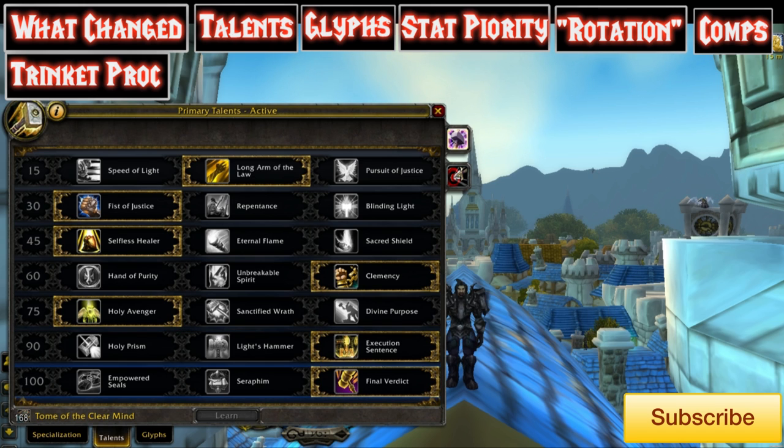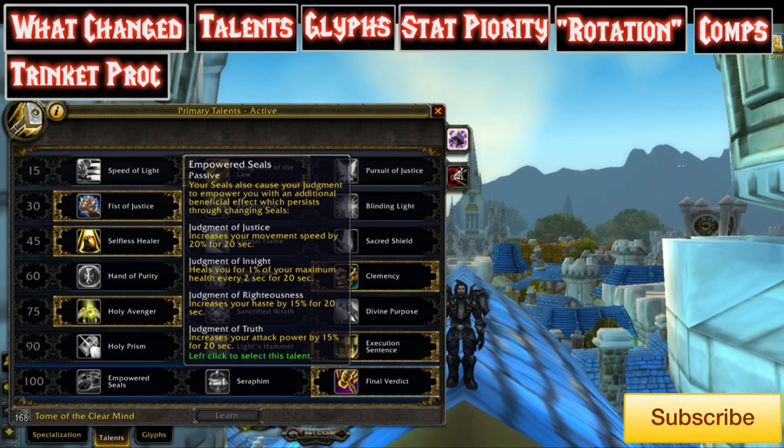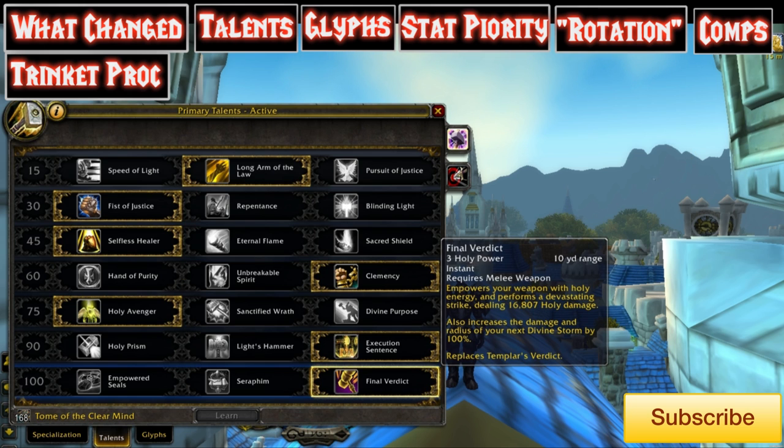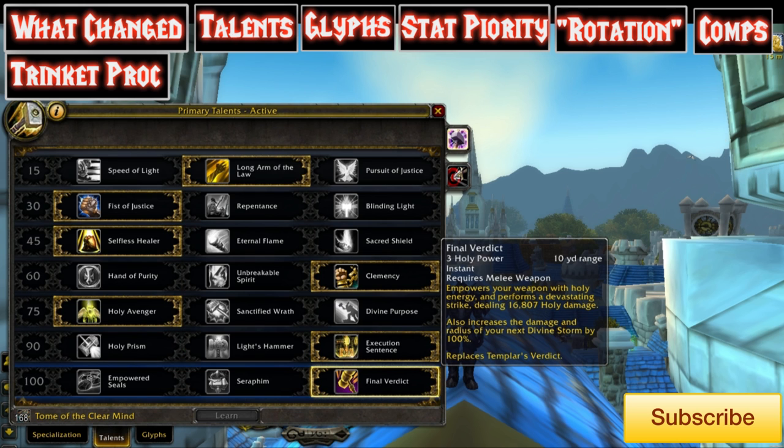Level 100 tier — I've had so many questions about this. Empowered Seals definitely looks legitimate, but the amount of pure raw damage that Final Verdict brings to the table just makes the nitpicky stuff from Empowered Seals irrelevant. Final Verdict does crazy amounts of damage. Not to mention the way Mastery has been reworked — Final Verdict is definitely the choice at the moment. Changes always occur, but Final Verdict is my choice.